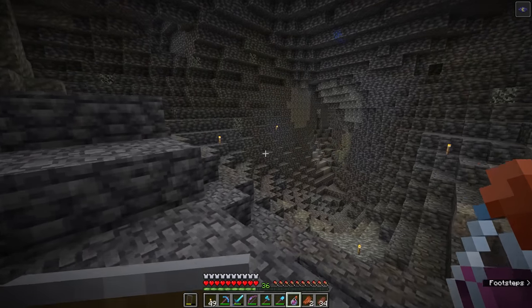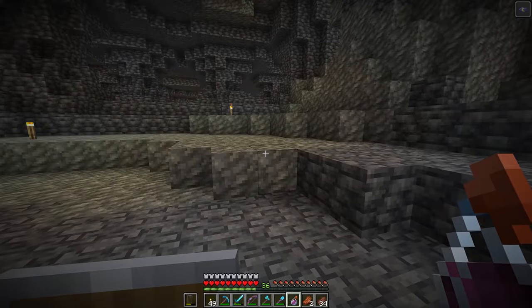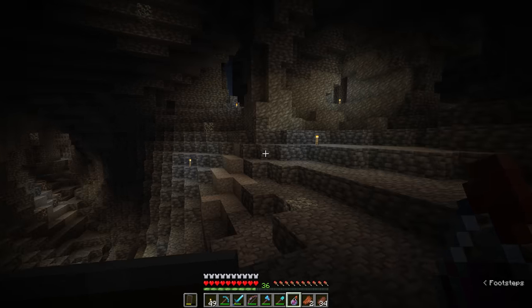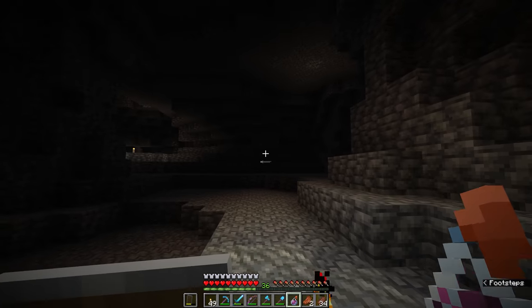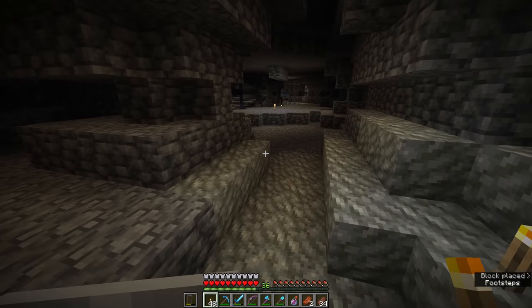The night vision potion is wearing off — you'll see the environment start to flicker, the icon in the top right starts to flicker as well, and then the night vision potion wears off. Instantly the area around us becomes a lot darker, and we can see those areas where mobs would clearly be spawning because I haven't lit them up with any source of block light like torches.